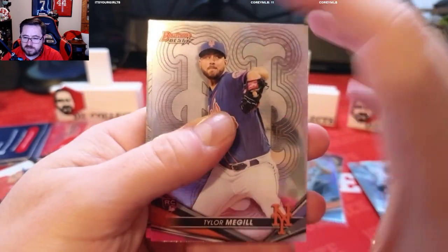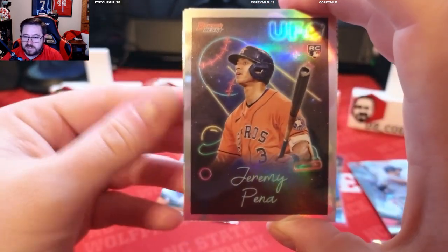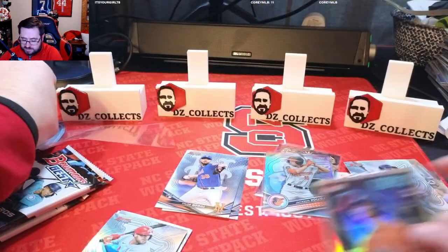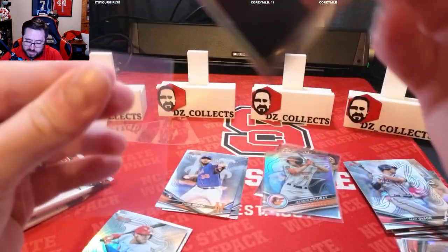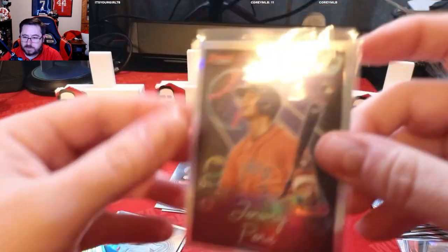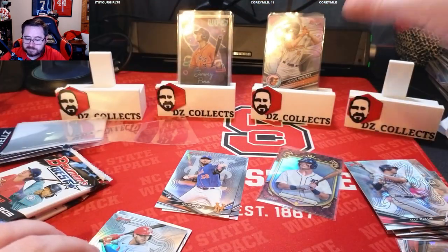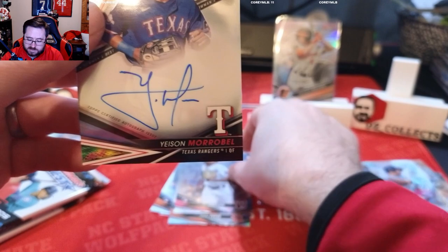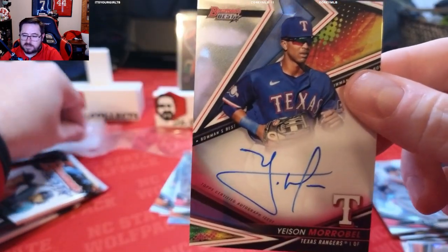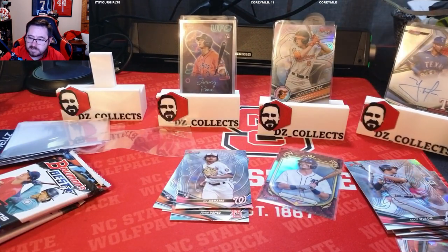A couple packs in on box number one. We have Tyler McGill rookie, CJ Abrams rookie card — oh, Jeremy Peña UFO rookie! Definitely going to sleeve that up. The UFO cards are so cool looking. We'll get him on the stand. Our other cards: we have a Juan Yepez rookie, CJ Abrams rookie, and our first auto is going to be Yason Morabel for the Texas Rangers. Not super familiar with him, but he will go on the stand since it is an auto.